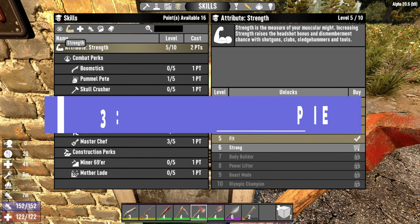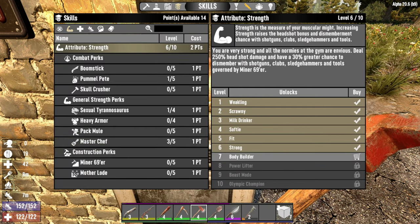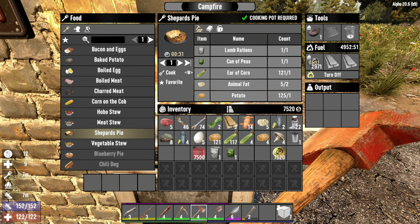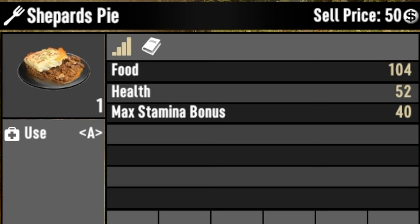Number three is shepherd's pie — who doesn't love a shepherd's pie? Wonderful thing; love it in real life, love it in the game. You will need to put another level into Master Chef, so Master Chef level four. You'll need a tin of lamb rations and also a tin of peas. You get a massive 104 food, 52 health, and a stamina bonus of 40. Who wouldn't love a bit of shepherd's pie?